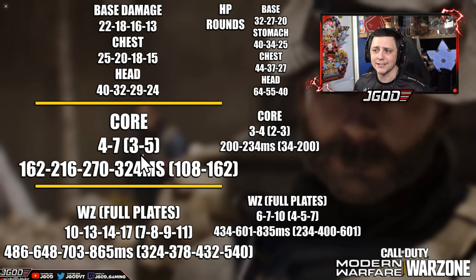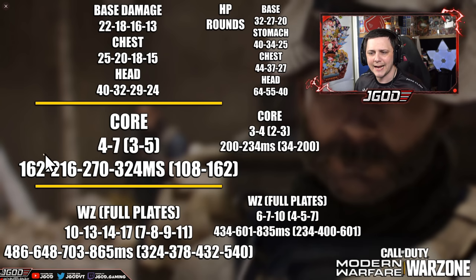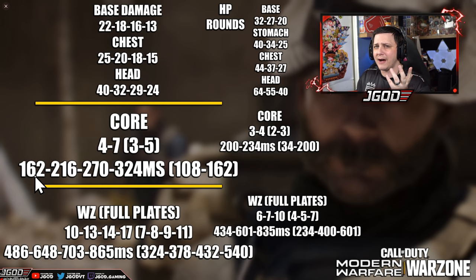In core game modes, it's going to be four to seven shots to kill. If you do manage to get the lower time to kill, you're looking at three to five shots, depending on how many shots you're landing and how far away the target is. It ends up being 162 milliseconds time to kill, which is a hair slower than the MP5 and right in line with maybe the Uzi for closer range engagements. As it gets a little bit further, it ends up being in line with the MP5 a majority of the time. With Warzone, it's going to be 10 to 17 shots to kill, and mixing some headshots can lower that time to kill.